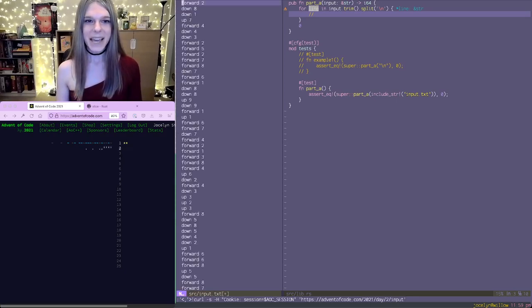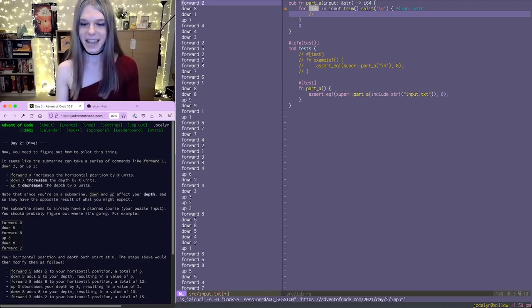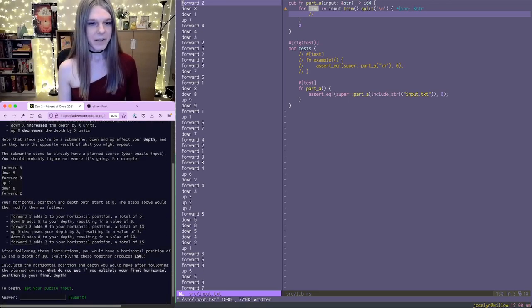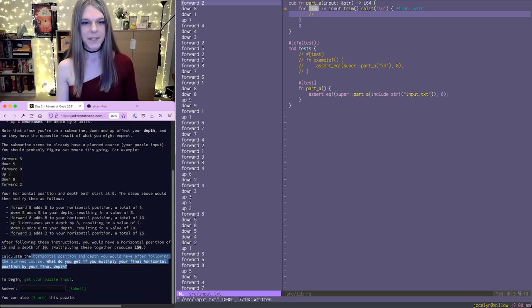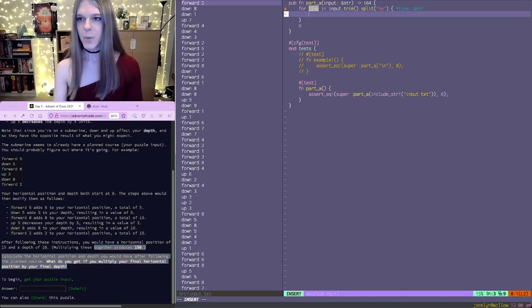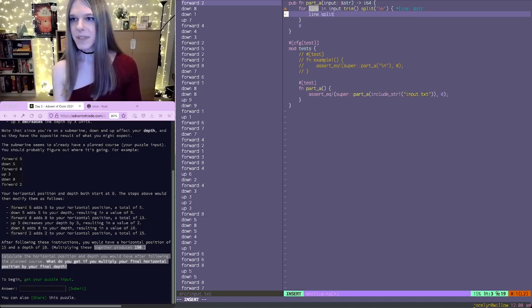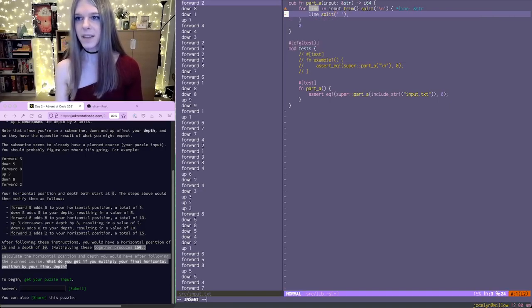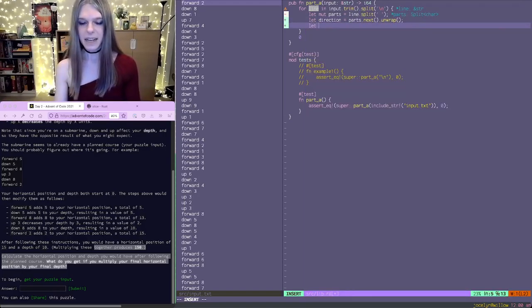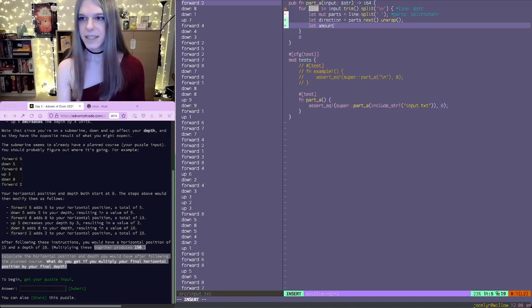And there we go. So we have what looks like a bunch of commands with a direction and an amount on each line. We're supposed to just calculate the horizontal position and depth that you would have after following the planned course. So we can split our line into two parts by splitting on the space. The first part is a direction, and the second part is an amount, which is a number.